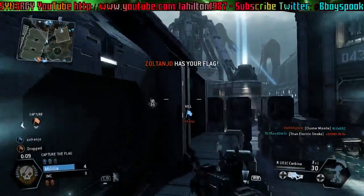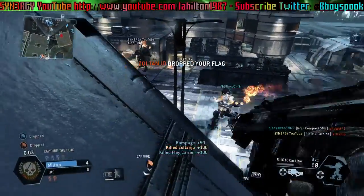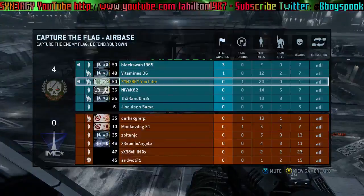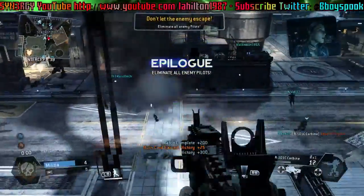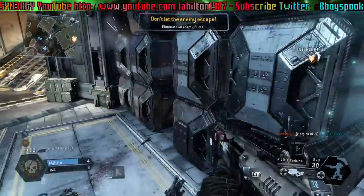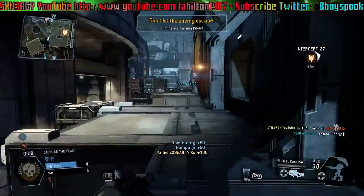We're into the last ten seconds. There's a flag carrier and we take him out with some stray shots. Don't forget to like, comment and subscribe - we're going to finish up this gameplay with the end part and the dropships. We take out another human as well.